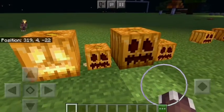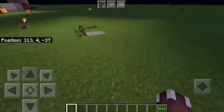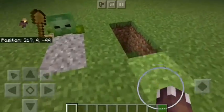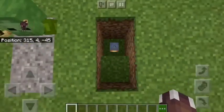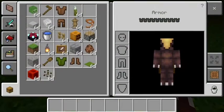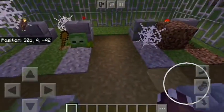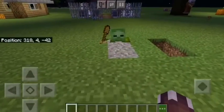These are awesome — totally recommend them. For the second build it uses the same principle but it's a little different. We have a zombie kind of crawling up out of gravel, and it looks really good if you have a little cemetery. The setup is basically the same — you just need a one-by-two hole that is one block deep on one side and two blocks deep on the other.